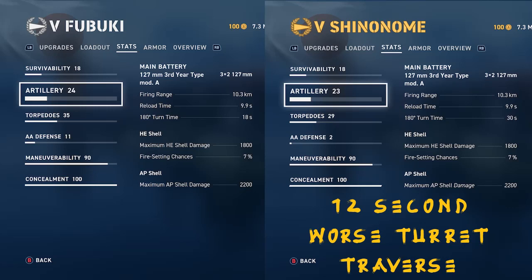Looking here at the guns — obviously you're not going to be shooting your guns a lot — but the Shinonime has 12 seconds longer turret traverse. Keep in mind the Fubuki in the port screen says 'sluggish aim,' indicating bad turret traverse. The Shinonime is almost double the turret traverse, but it doesn't show 'sluggish aim' because it's a premium ship and they want you to buy it. Don't buy it unless it's on sale.